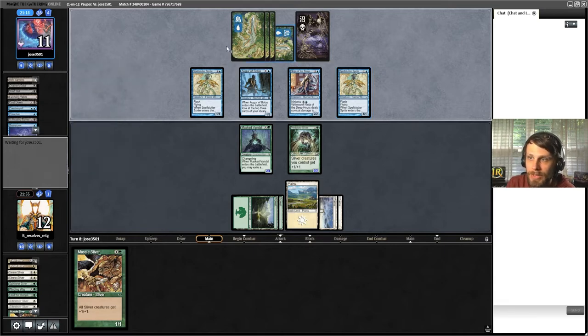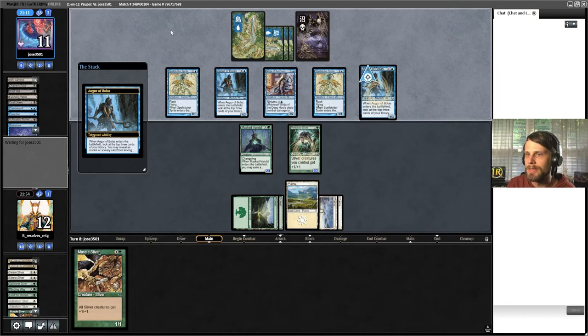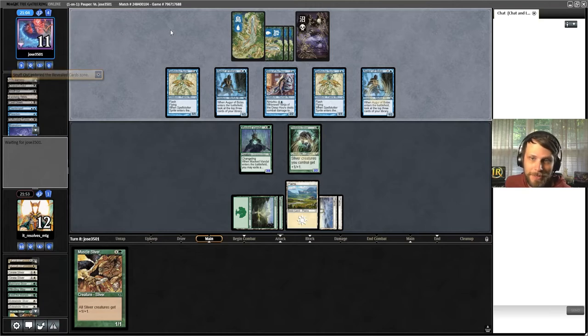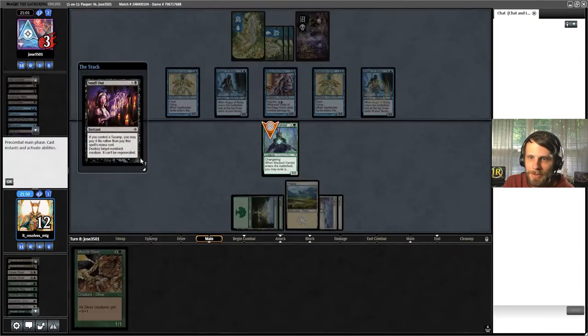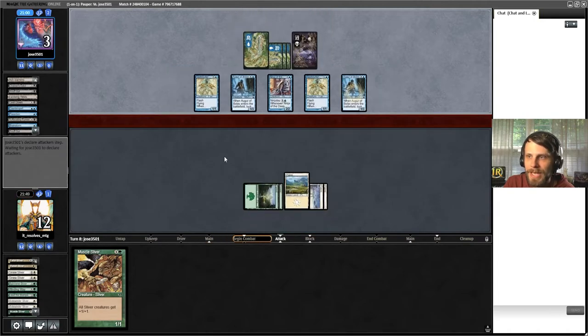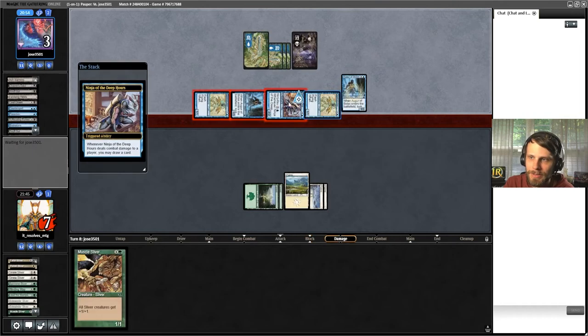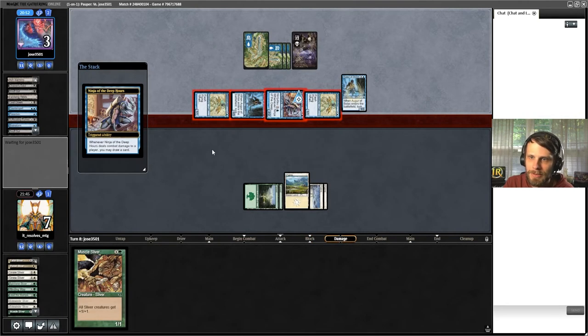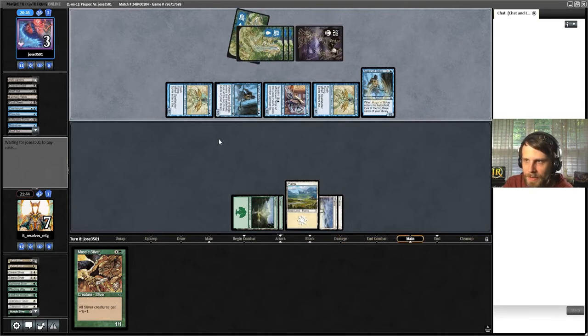They brainstorm too - Brainstorm is one of the best cantrips in the game, next to Ancestral Recall. In combination with fetch lands and stuff - Evolving Wilds is technically a fetch land sort of - there are plenty of options for them in Pauper. They've got the Angler now - next turn is definitely lethal. All right, so we're going to go ahead and concede. Let's not waste time. We're down to seven life, they've got three cards in hand - I have to assume that they win. The Dimir control in general is just so good.